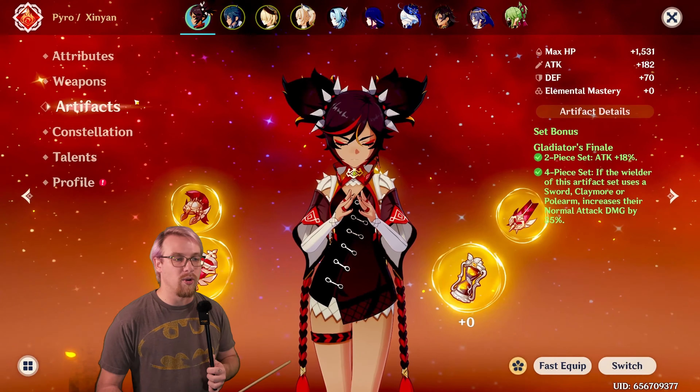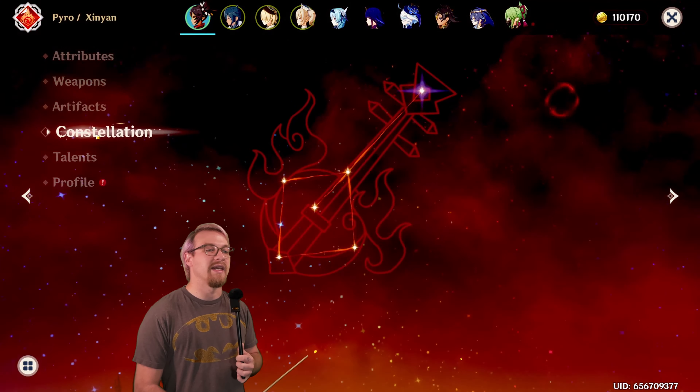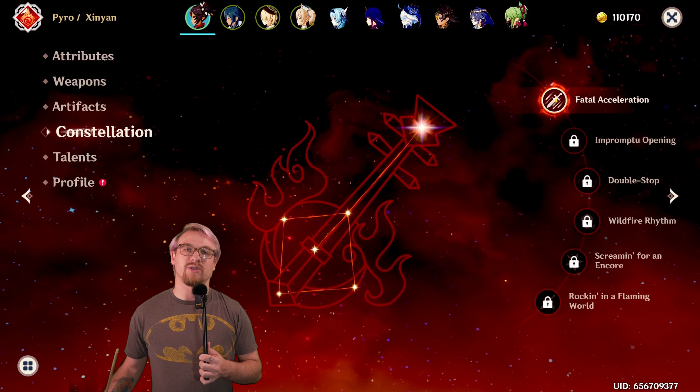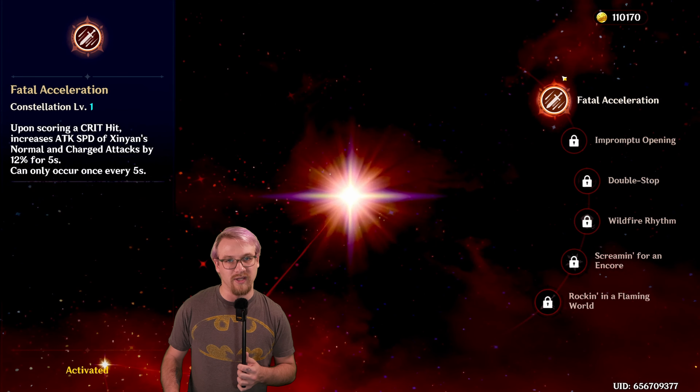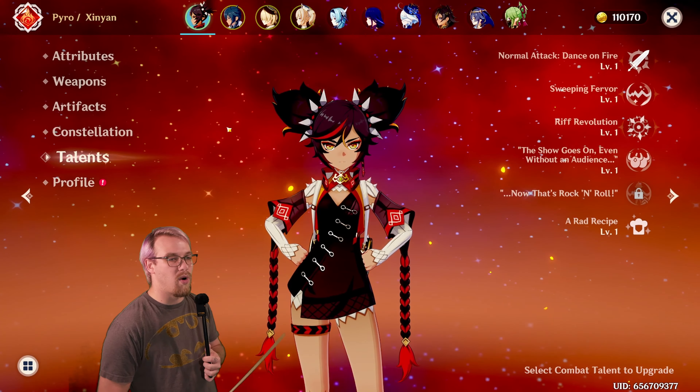For the artifact set, I did just throw a four-piece Gladiator on her. She is C1 — the only thing that changes is if she gets a critical hit, her attack speed will increase. That's it; it won't change much for this video. Her talents are all level one.